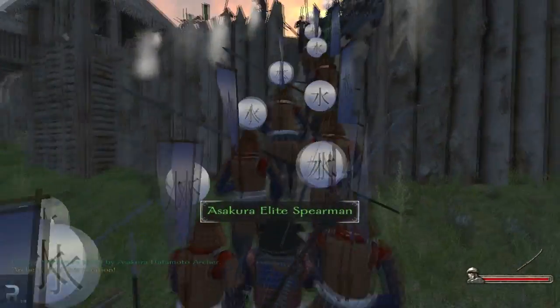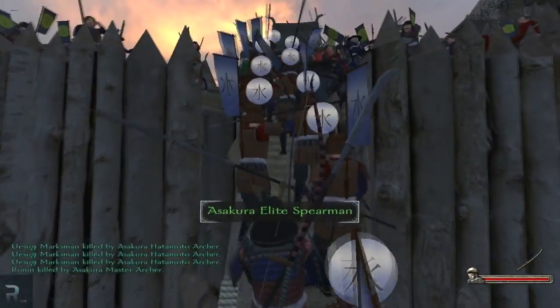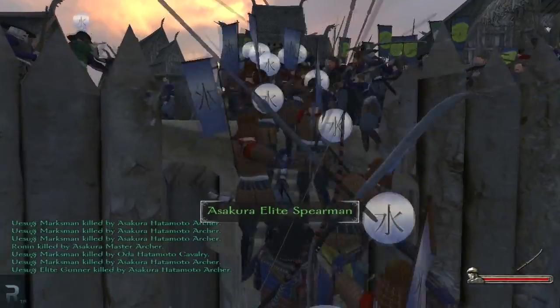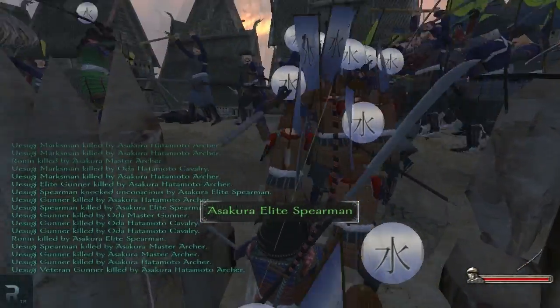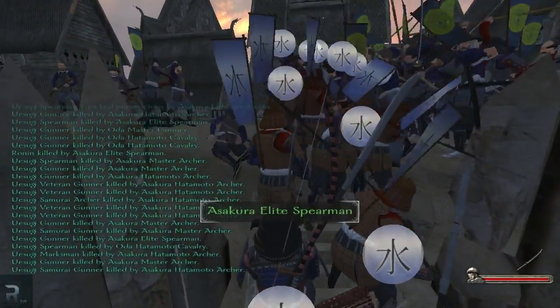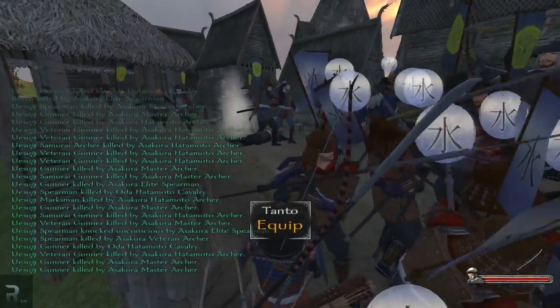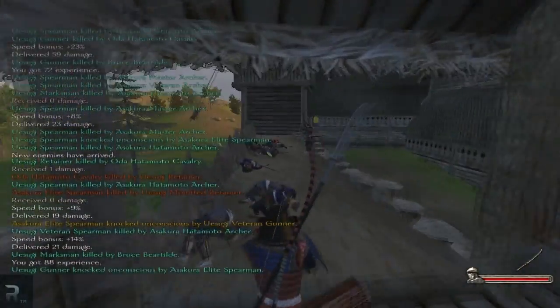Let's go guys, come on, we can do this. They are nothing before us. We are cutting through them very easily. I could come up with a very obvious metaphor here — something involving butter, of course — but that seems to be the case here. Come on, take him down. There's too much writing on my screen, I can't see this guy — there we go, he is down.